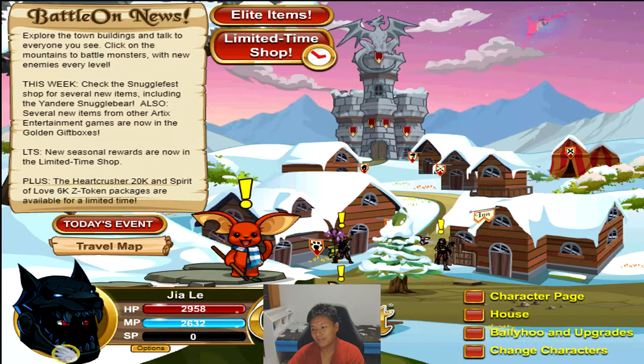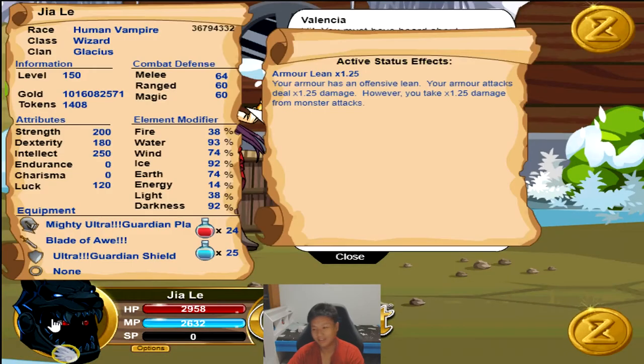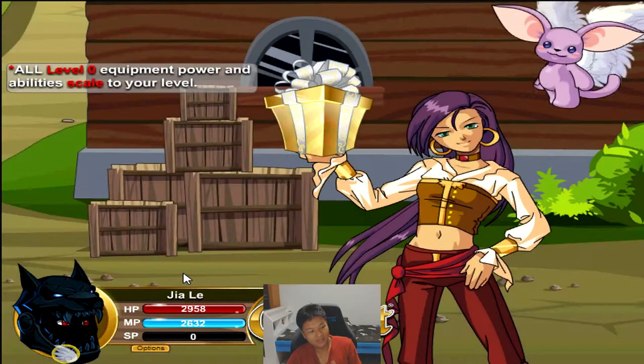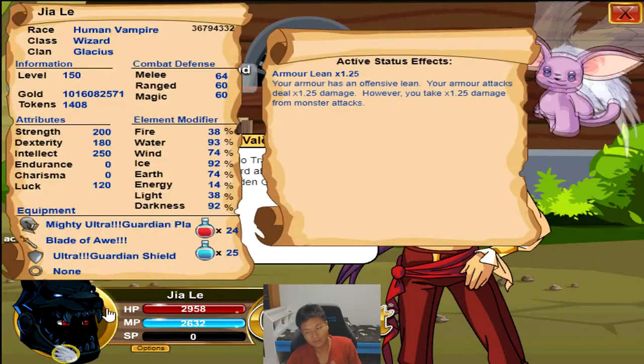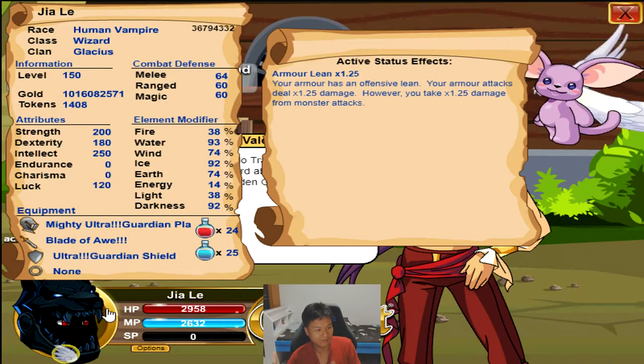Oh man, I am missing two rare boxes to trade for an ultra rare. I've traded all of my common boxes — I have like three left and eight rares, zero ultra rare. If I get two more rares I can trade for an ultra rare and get the Prime Chaos Orb.